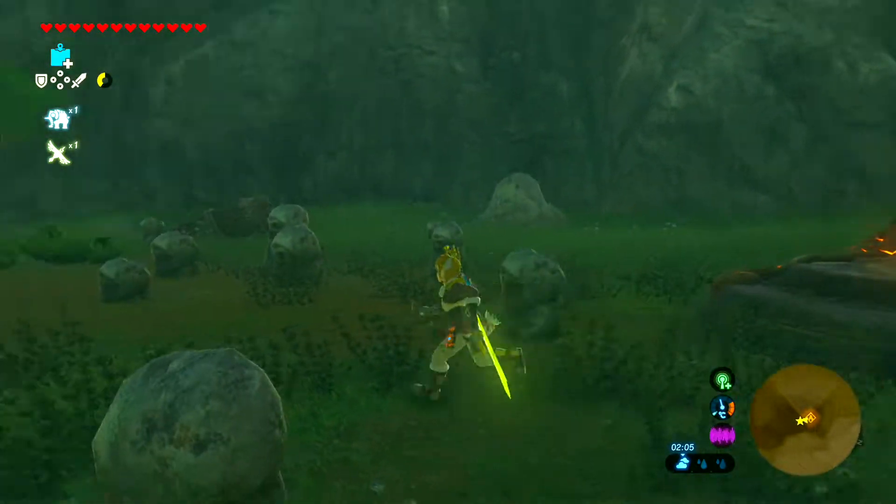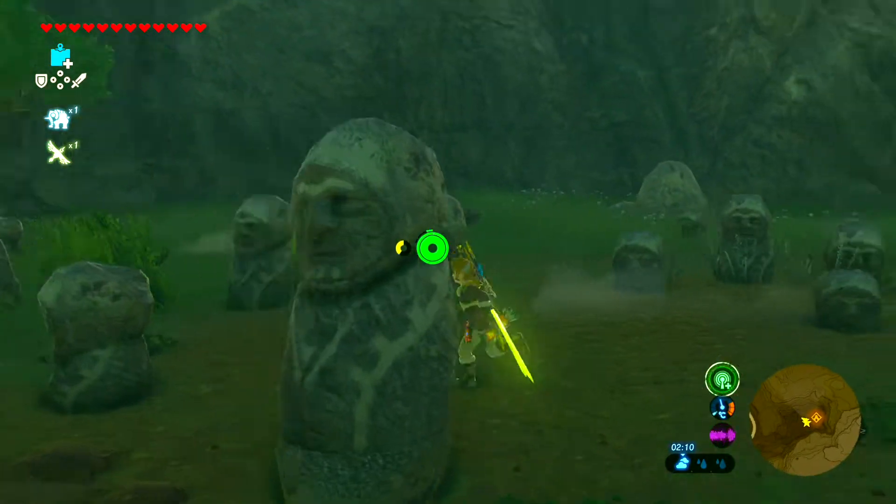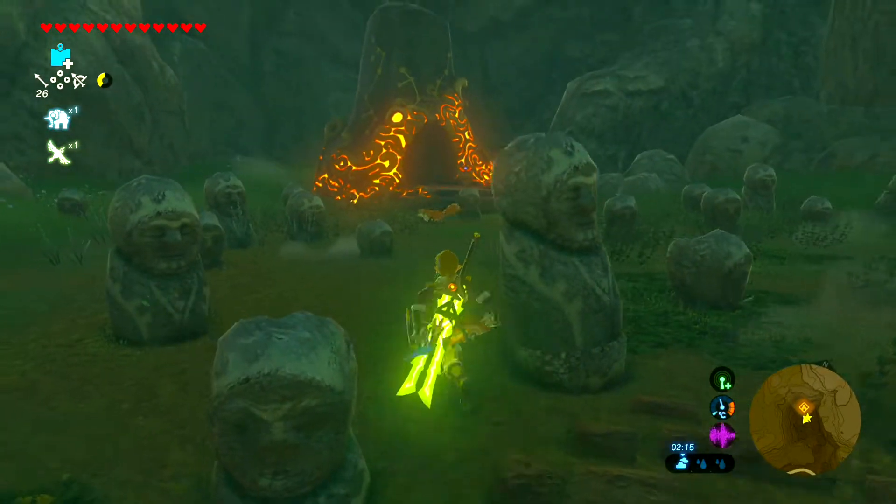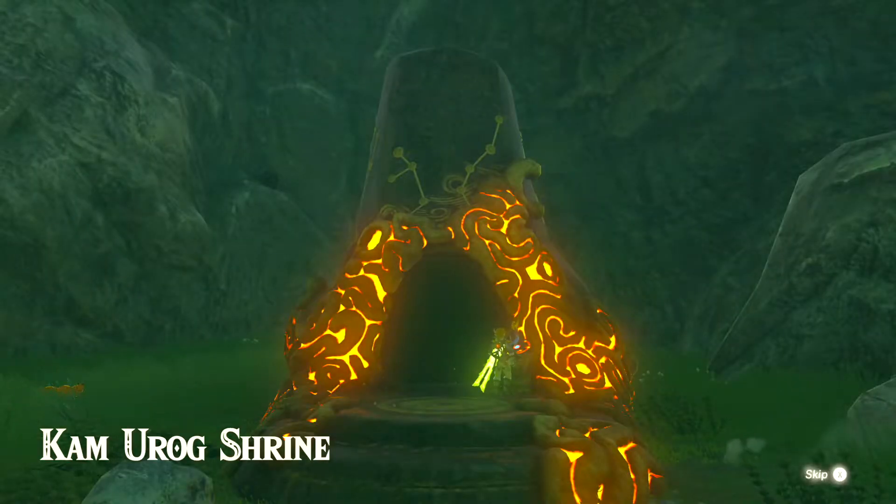Time for us to take on Kam Urog Shrine. For those that don't know how to enter this, you'll need to come here at night time, wait for one of the statue's eyes to glow purple, and then shoot it with an arrow in the eye. Once you've done that, we can go ahead and enter the shrine to deal with the puzzle.